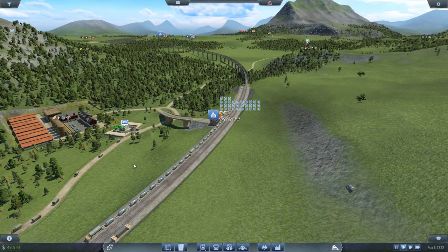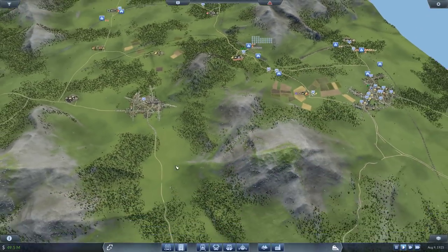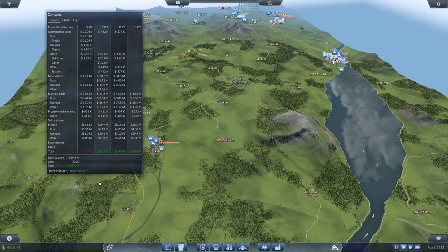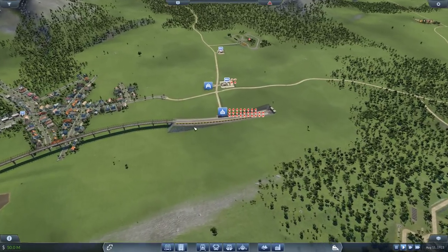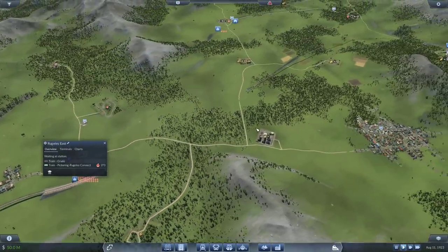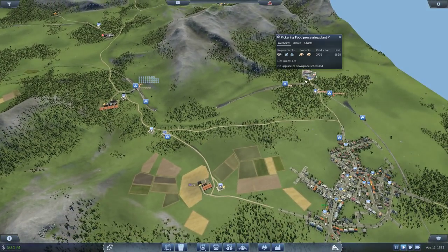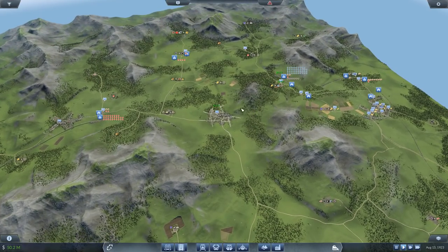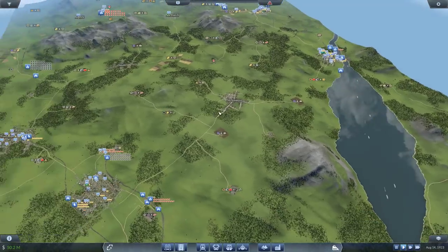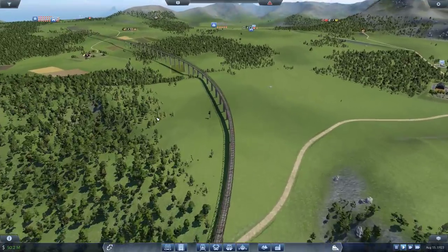Hey guys, Clumsy here and welcome back to Transport Fever. Thank you very much for the comments on the previous episode. We are really making this map take shape now, earning lots and lots of money — this year we've earned 26 million. In the previous episode we connected Rouge Lee station to the milk station, and that allowed us to transfer food and fuel across connecting cities — not just one city but four or more. It's actually a very lucrative line.